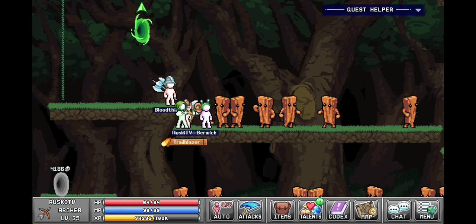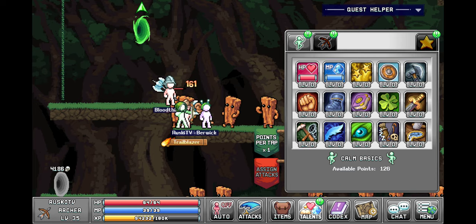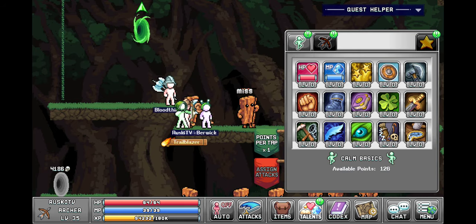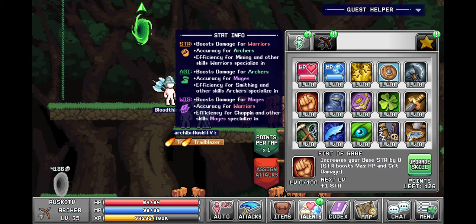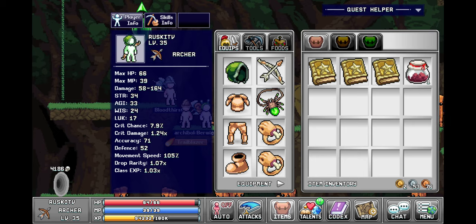So we are on Archer and we did a respec, now we have to do a build. At the moment I have 66 accuracy and we need to get 175 to hit the world one boss. Apparently strength gives accuracy for archers, so we're gonna see how much — it's like two accuracy per strength.